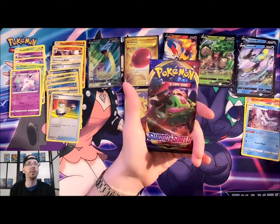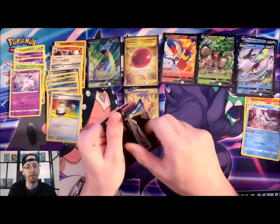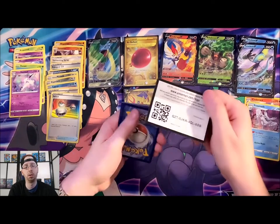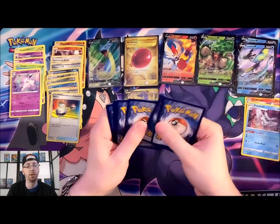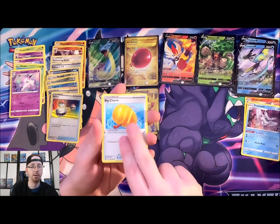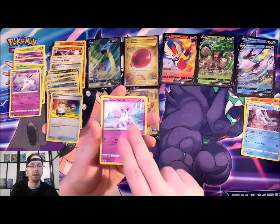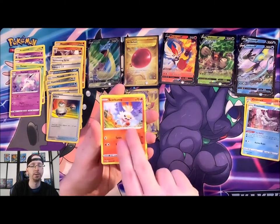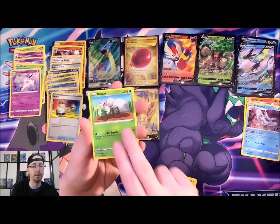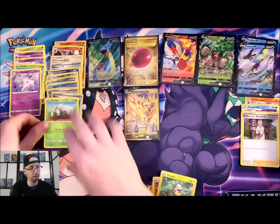Final Sword and Shield pack — Snorlax again, woke up from his nap for his VMAX, not a happy camper at all. Code card. Lightning Energy, Rhydon, Big Charm, Thwackey coming in with his two drumsticks ready to get you, Galarian Ponyta, Cottonee, Scorbunny, Silicobra — Yamper looking cute — Reverse Holo Durant, and a Professor's Research Holo Rare. Pretty cool.